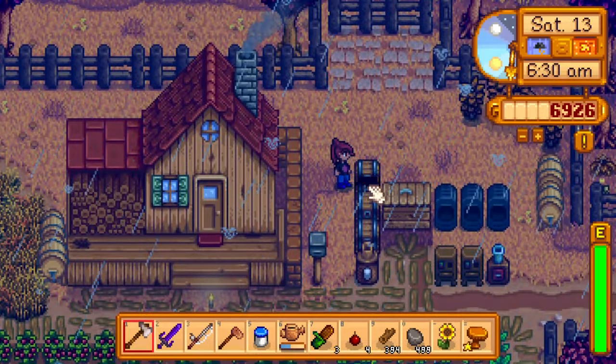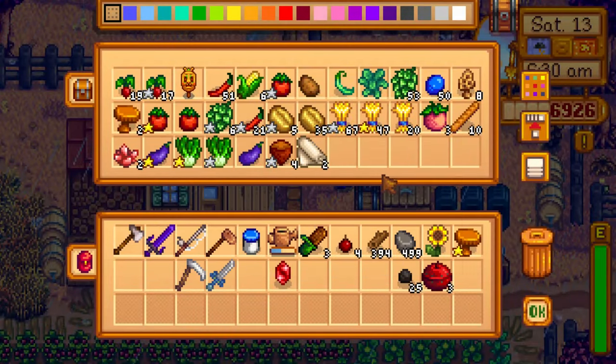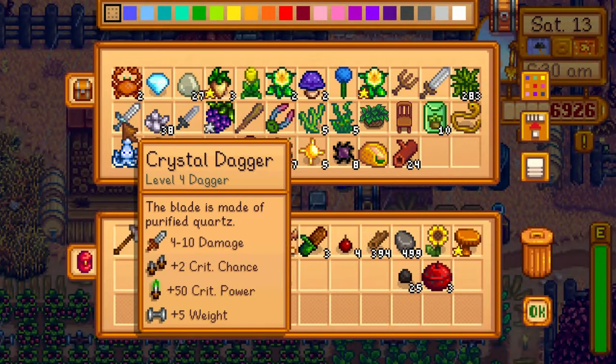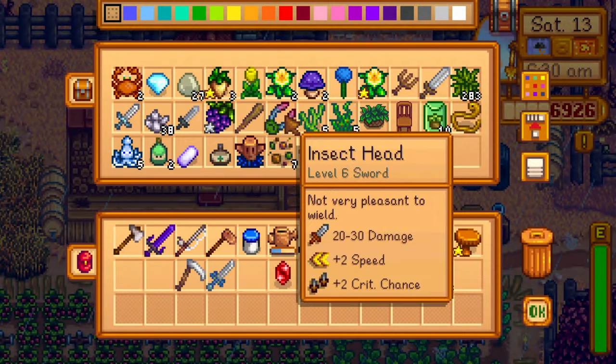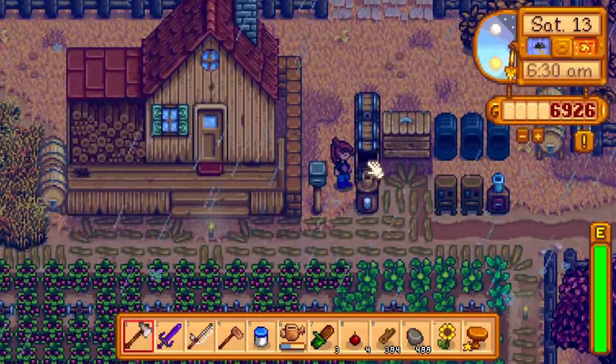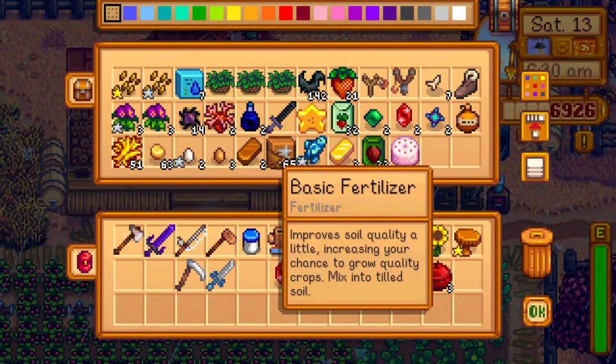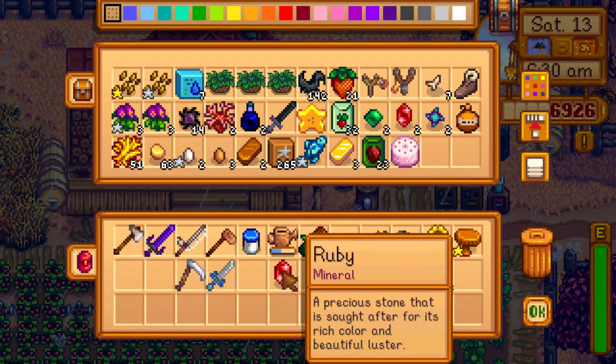Tip number four: invest in storage early on to keep your items organized and easily accessible. Top players use this hack and it will save you time and frustration later on. Have two or four chests near the shipping bin to keep track of it all. For example, you could save time by having one chest for food, one for crafting items, one for ore and gems, and so on.